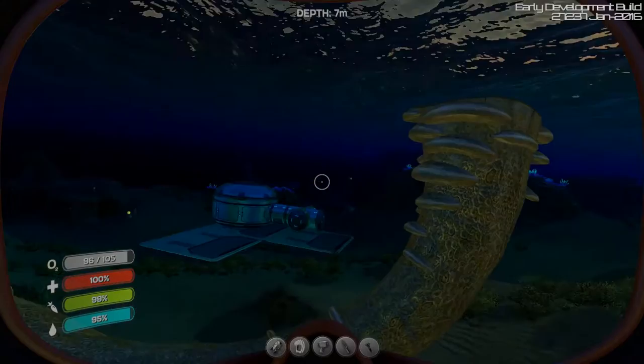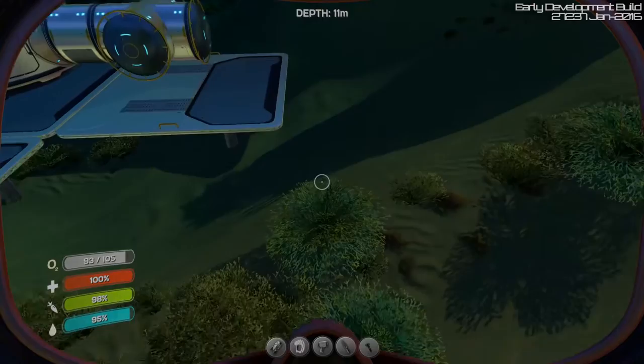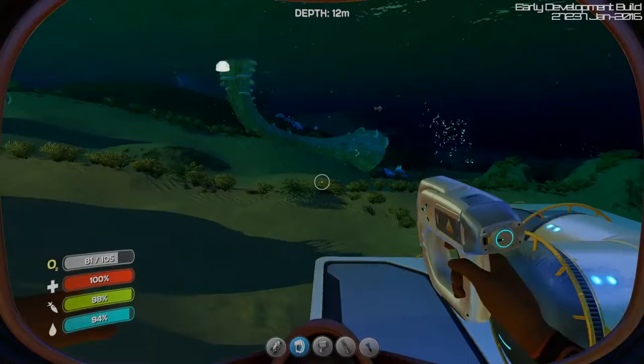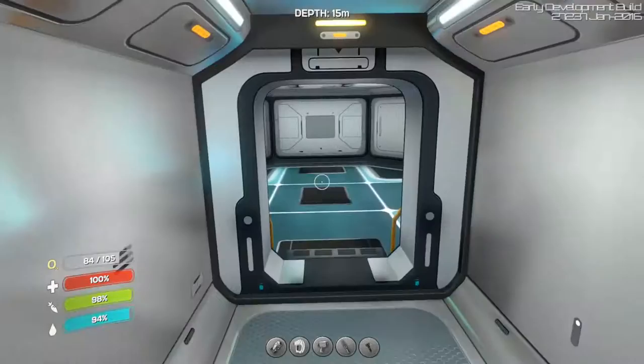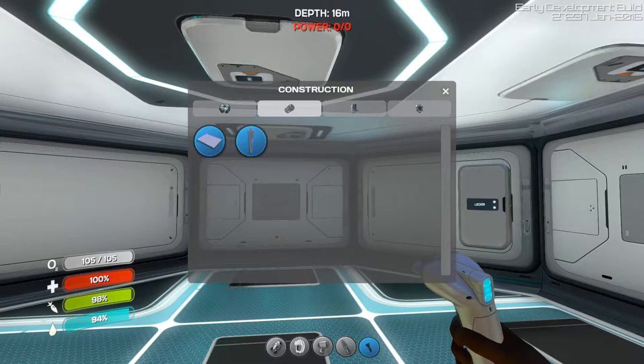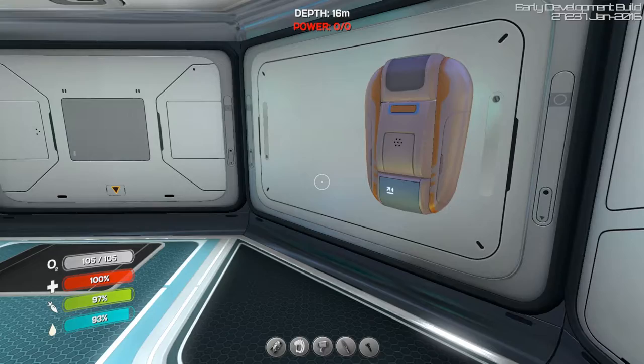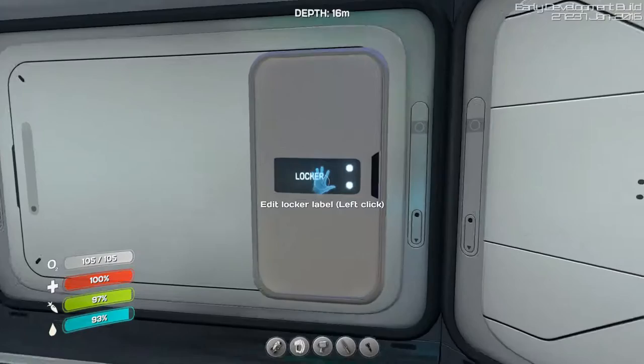Either way I'm gonna store it in a locker in the base. Man the base looks really cool already. When this base is complete it's gonna be the best base there ever was. I'm gonna live on this alien planet for a hundred years - gonna grow a beard and everything. Probably should have checked what it takes to make - oh I can already make a solar panel but I also need a power transmitter, and I need gold for that. I guess I spent it on computer chips. I'm gonna need gold.